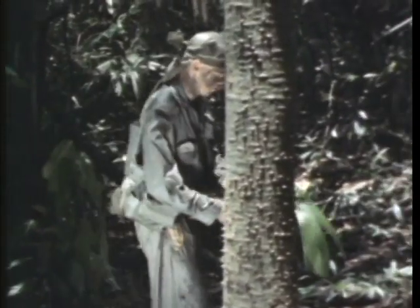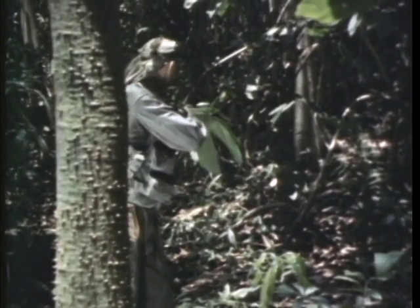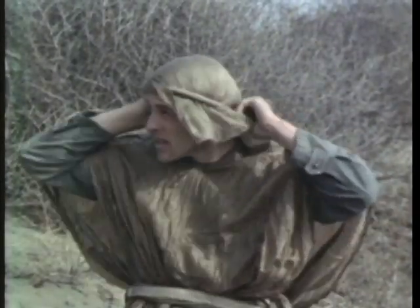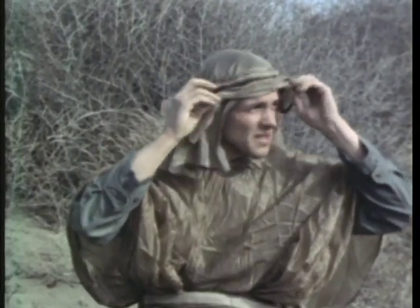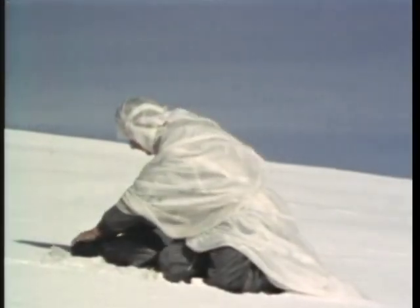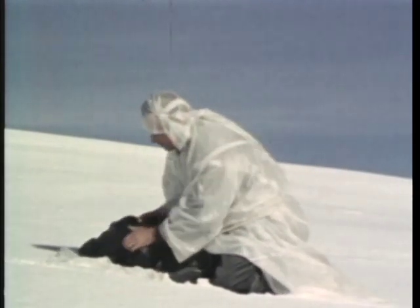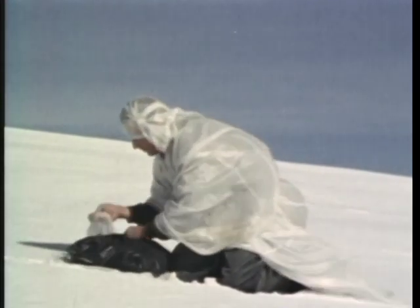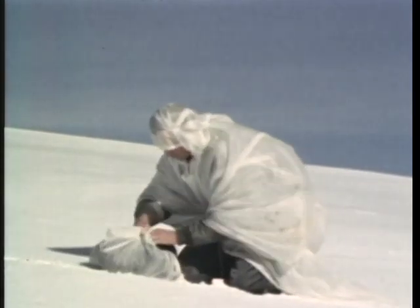Foliage can be used to break up the body outline — it also provides natural color and texture. In the desert or barren areas, the improvised clothing required for protection from the elements will break up body contours and can furnish the color for camouflage. The same can be said for barren arctic areas, where white is the predominant color. Wherever you are, your equipment must be given the same treatment so that it also blends with the background.